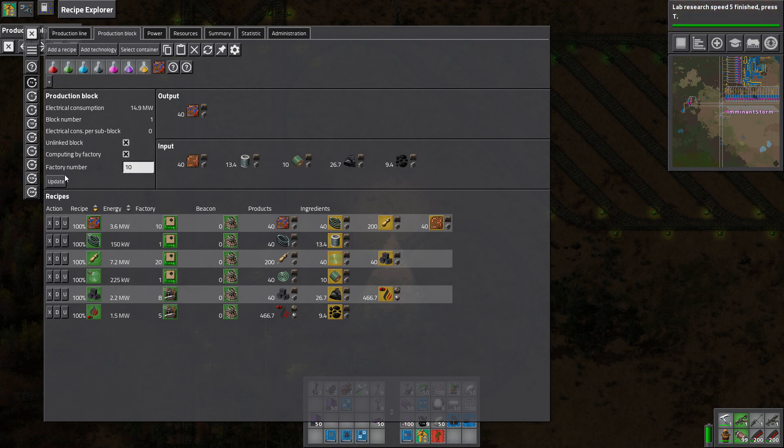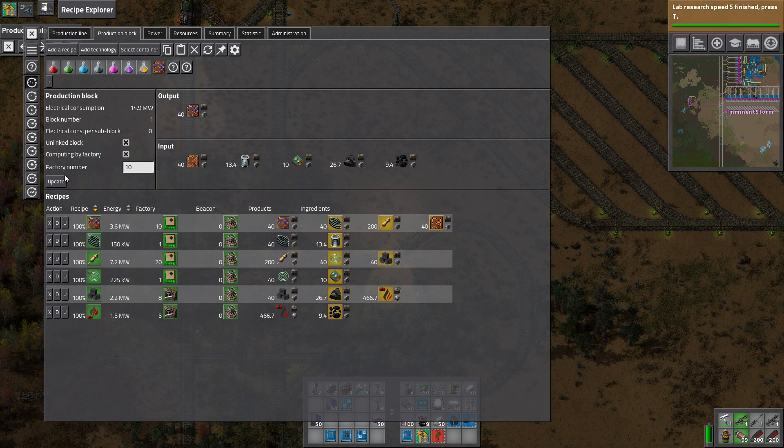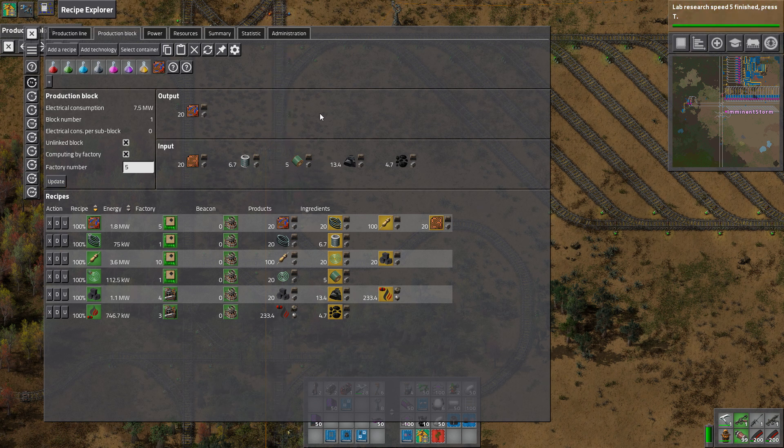That's quite a bit. We'd need one of those, one of those, eight of those, five of those. That's a lot of facilities for producing carbon — 9.4 per second of coal. We need 40 per second of this. Do I want to scale it back a little bit? Let's go to 20 per second and we'll see what that does for us.